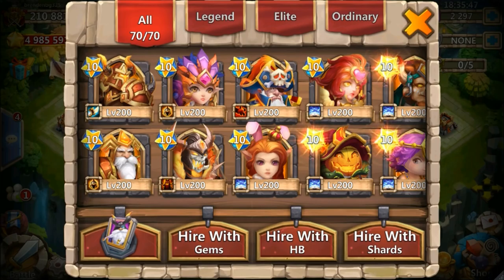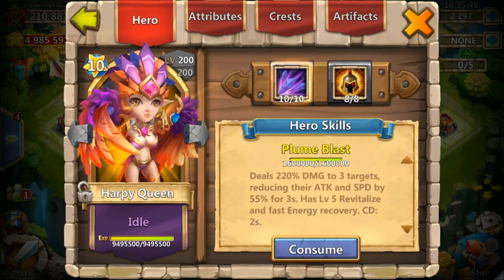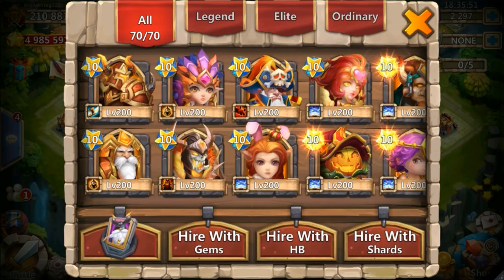There it is again — 8 of 8, 10 of 10, double evolved level 200, 5 of 5 Bulwark, crazy combo. If you have any other combos you want me to try out, let me know in the comment section below. I am having a blast trying out this Warlock — maybe some Harpy Queen action. Thank you guys for watching, and until later, bye bye!